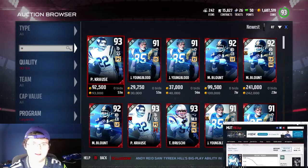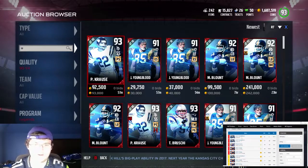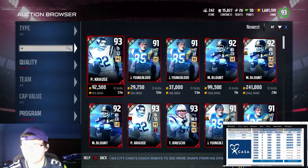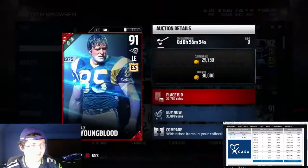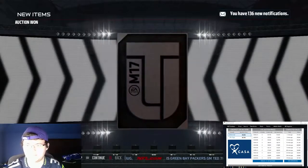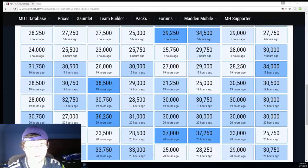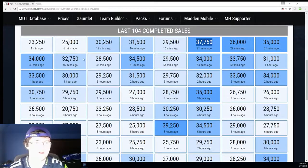Okay, Youngblood — 30k. I know I could probably get 34k out of him. Some of these players, I don't know if they're going to be worth it to snipe because it's really just a 1k snipe. But if we look at how much we can get out of him — 37k, 36k, 35k — we could probably get about 37k out of him. So I'm going to snipe him, I'm going to pull the trigger on this one and sell him for about 37k. It looks like 37 is going to be the magic number.